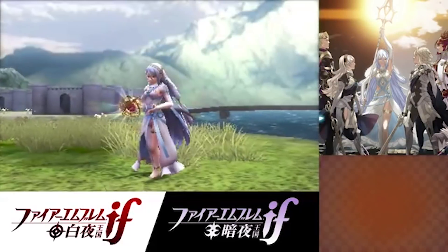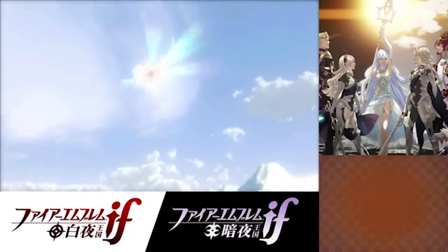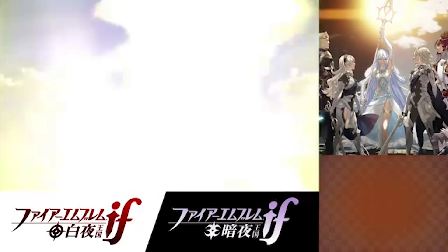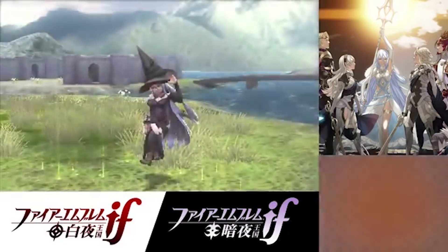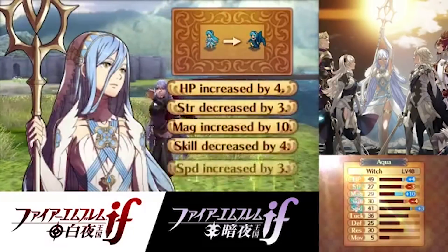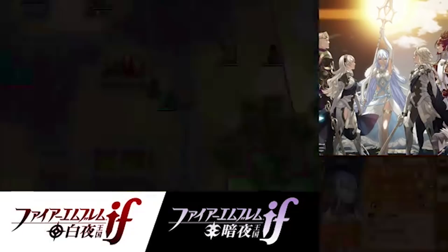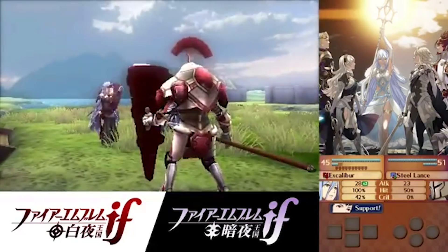Let's move on to Fire Emblem Fates, which added a slew of DLC classes — eight in total. Every single one of these classes is a callback to a class or character from an older game in the series. We have Dreadfighter, Dark Falcon, Ballistician, Witch, Lodestar, Vanguard, Great Lord, and Grand Master. All of these classes learn powerful skills and have really high base stats. They make just about any unit good to great from the moment you class change into them.